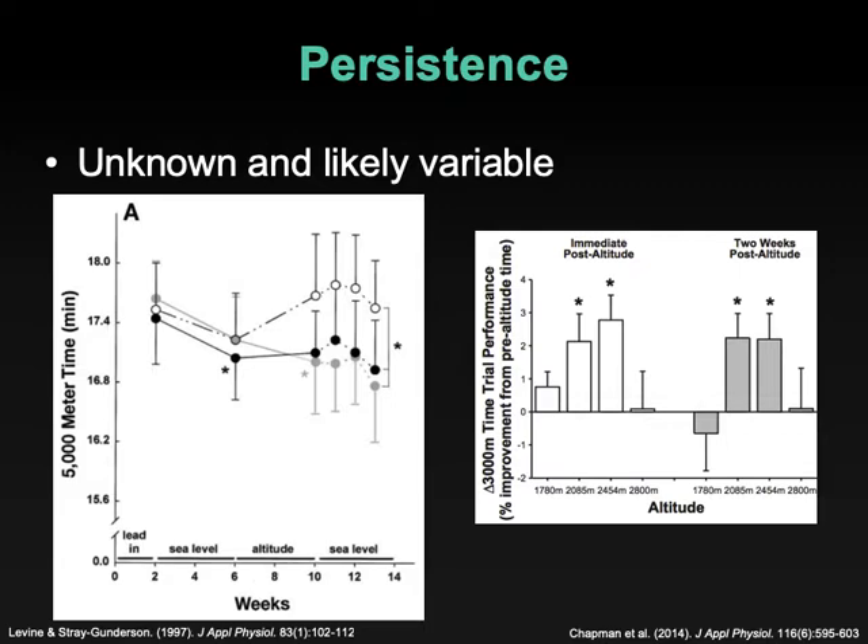The gray circles were the live high, train low group, which seemed to provide the most robust improvements in performance. Everyone seemed to improve during the lead-in phase, but only the live high, train low group saw an improvement during the experimental phase. The live high, train high group didn't improve — they stayed consistently fast — whereas the live low, train low group even regressed somewhat. Lower numbers on the 5,000 meter completion time scale indicate faster times and better performance. At least three weeks out, we see an arguably continued improvement in the live high, train low group.